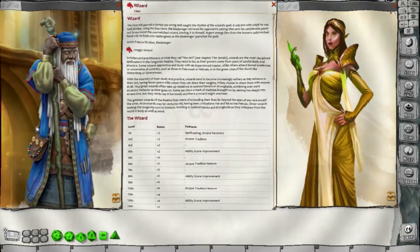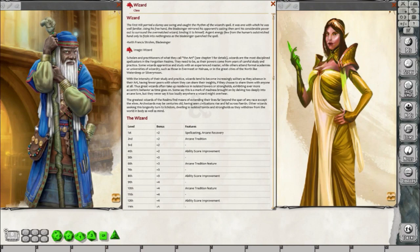Howdy everybody, David here, and this is another Dungeons and Dragons 5th Edition Archetype Breakdown. In this particular breakdown, we're going to take a look at the Wizard's new archetype, the Bladesinger.